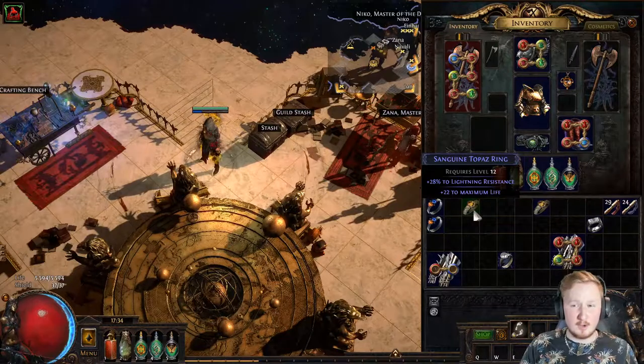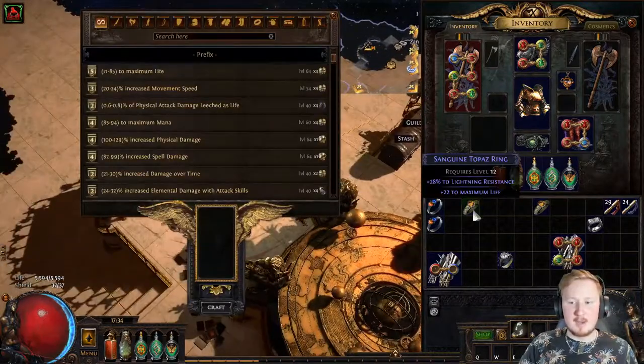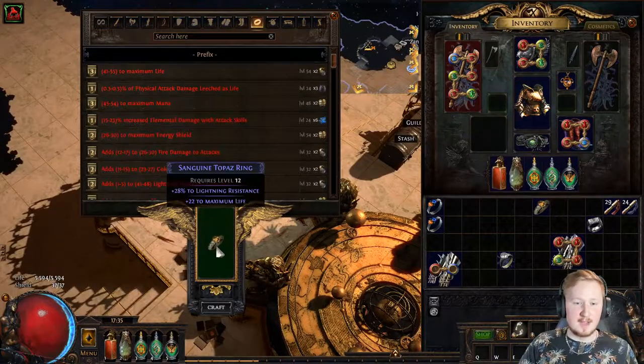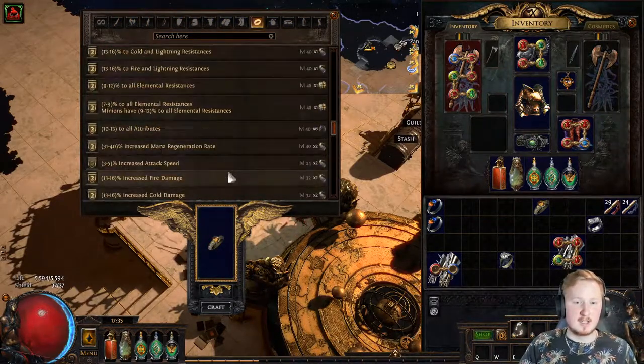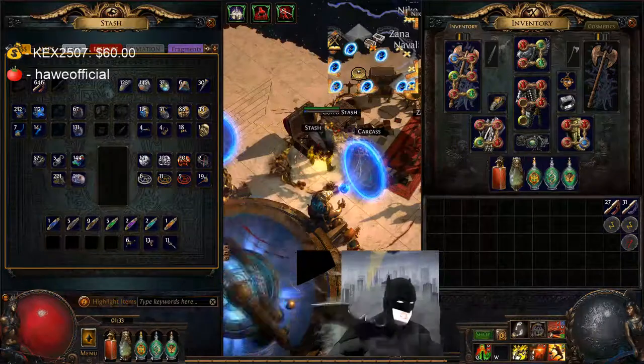Another thing to keep in mind is that you can craft on magic items — the blue items. But blue items can only have one prefix and one suffix. So if I take this ring that already has a prefix, I could then add only one suffix and couldn't do anything more than that. Now it has one prefix and one suffix.